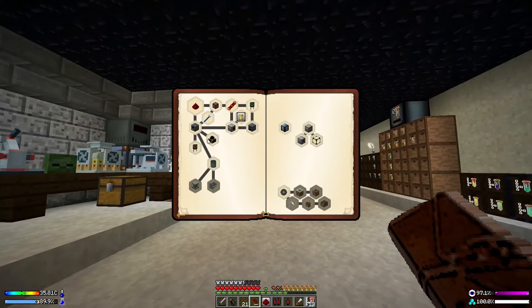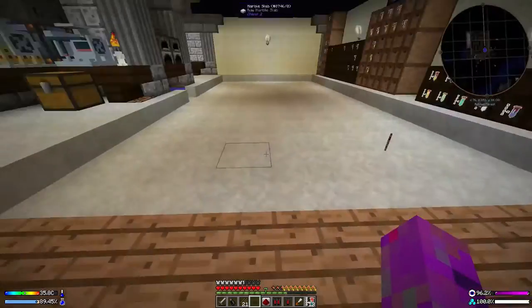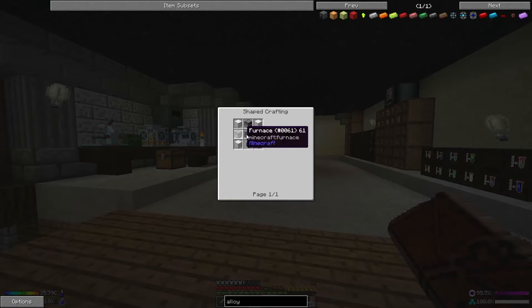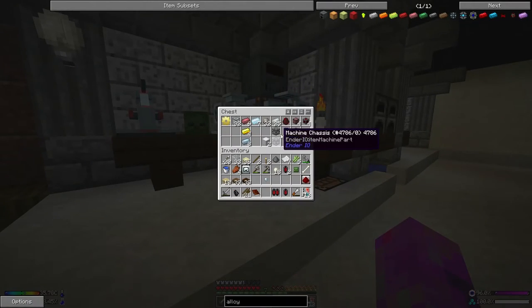I want to carry on with some quests, particularly the better furnace — I'd like to get on to the alloy smelter. Are you kidding me — obsidian as a reward? The thing I am surrounded with! Well, let's try and figure out the alloy smelter. It's not cheap — blocks of iron, furnaces, a machine frame, and a cauldron. We should have the machine frame and we can make a cauldron, and we've got two blocks of iron.